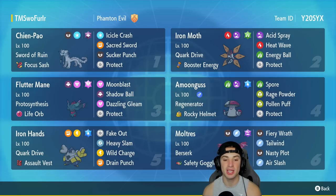In our fifth slot we got Iron Hands, running Heavy Slam which I absolutely love in Regulation D. Fluttermane is such a threat in Regulation D, so having Iron Hands with Heavy Slam really makes big-time coverage for that Pokemon. It has Quark Drive and Assault Vest, and its other three moves are Fake Out, Wild Charge, and Drain Punch.